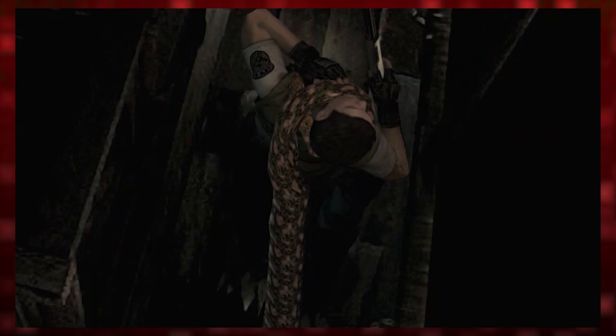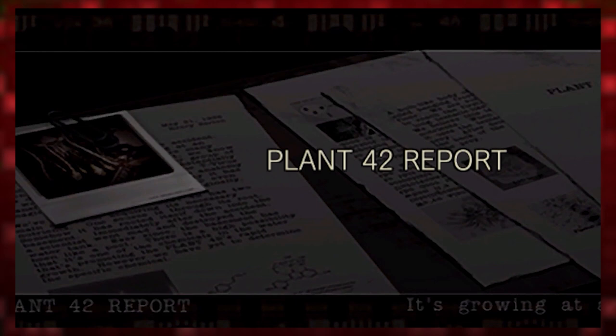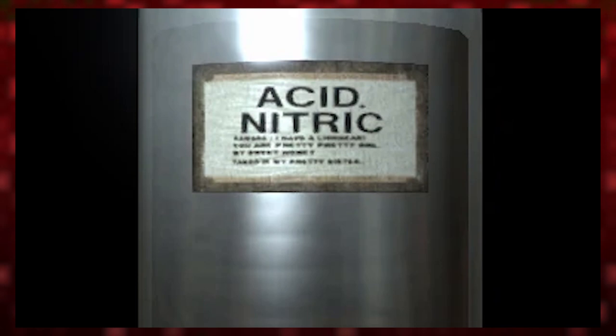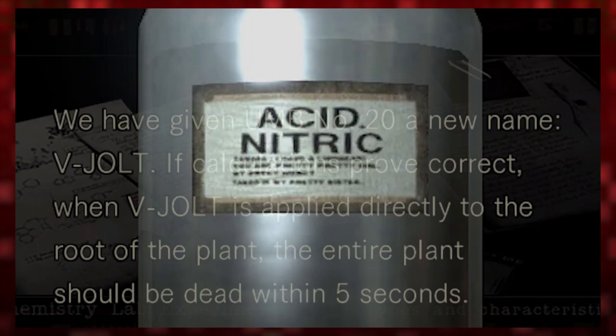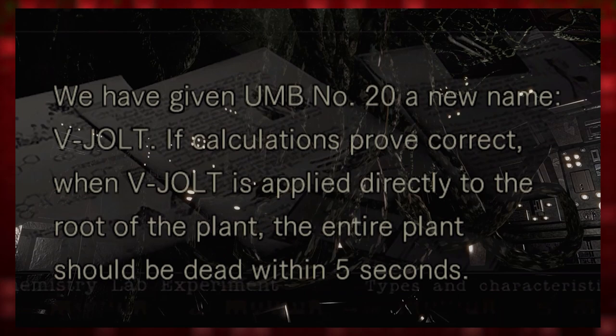Sarton dubbed his unexpected killer Plant 42, a reference to where the large creature had been created, and with the help of his fellow researchers began looking for a way to stop it. This research led the scientists to find a chemical compound that would combat the cellular characteristics of Plant 42 and destroy it. This compound was known as UMB-20, but researchers dubbed it V-Jolt, and theorized that if it was applied to the roots of the plant, the entire thing would be dead in a matter of seconds.